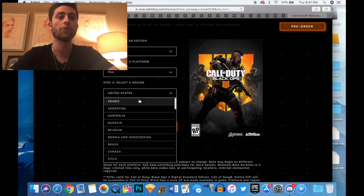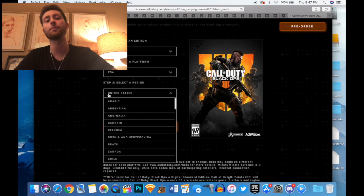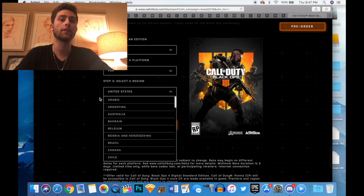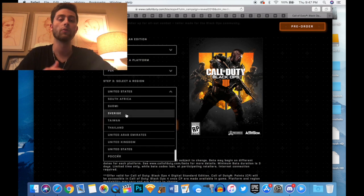Then you're just going to press pre-order. Once you've done that, it'll take you through the steps to get your shipping information and billing information correct. Once that's done, it'll send you an email telling you when you can either pick up your game or download it through the store when it's available.